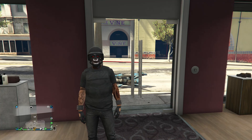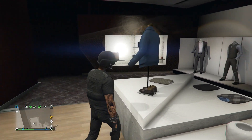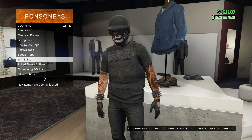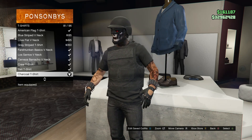This is going to be the second outfit I'll be showing you guys how to make. For this outfit, head over to your tops. When you get to tops, scroll down until you find t-shirts, which should be on slot 22. Click on t-shirts and you're going to be equipping the charcoal t-shirt which is on slot 81.